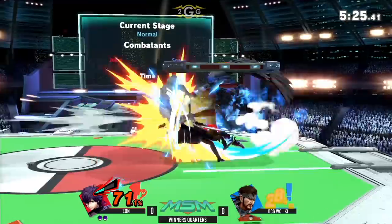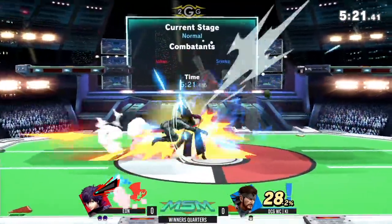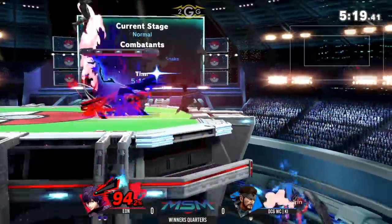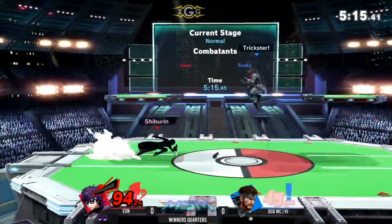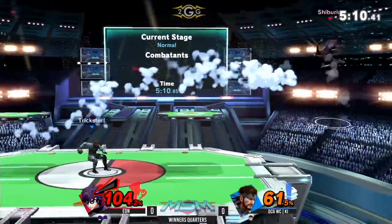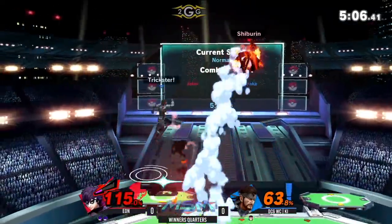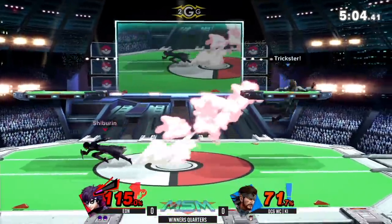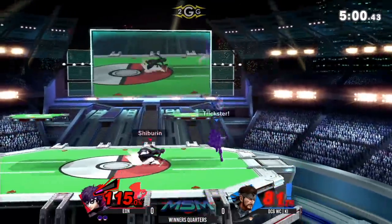Right out of shield too — he was not ready for it at all. I don't know what it is, but Key — fox player vibes — he's not quite finding the traps he's looking for. He's trying to pull out these projectiles, set up the traps, but Eon is one step ahead, using the speed that Joker presents and pressuring him. Then Key goes for these ill-advised approach options.